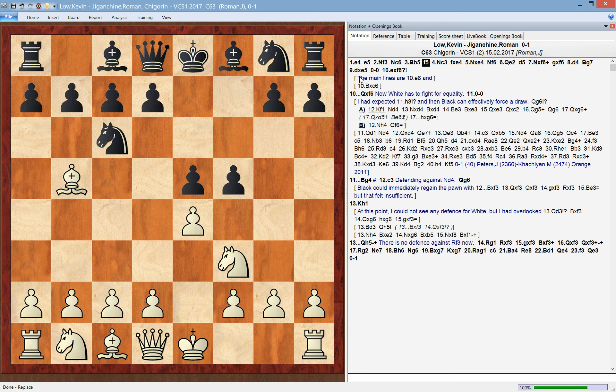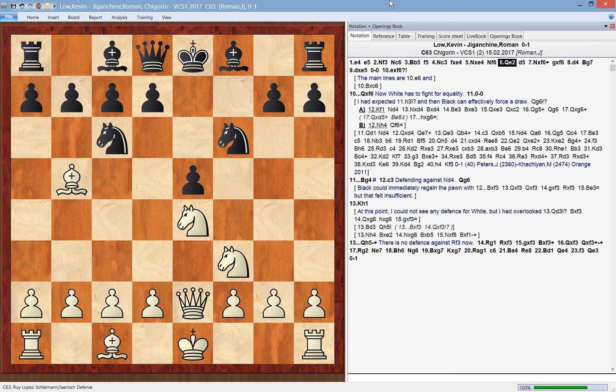The main line here is knight to c3, and then after black exchanges, he can challenge the center again with knight to f6. In this game I was playing with the black pieces, so my opponent chose queen to e2, which is one of the main lines. Black continues to occupy the center — now that he got rid of the e-pawn on e4, he can challenge the center with pawn to d5. White has nothing better than to exchange on f6, and this allows black to strengthen the center further and take with the g-pawn on f6.